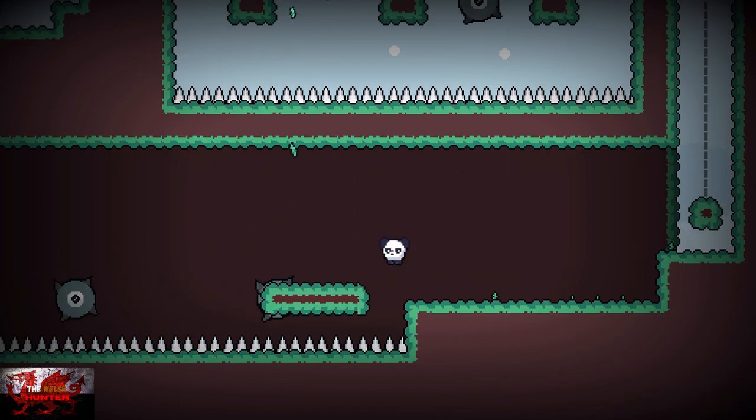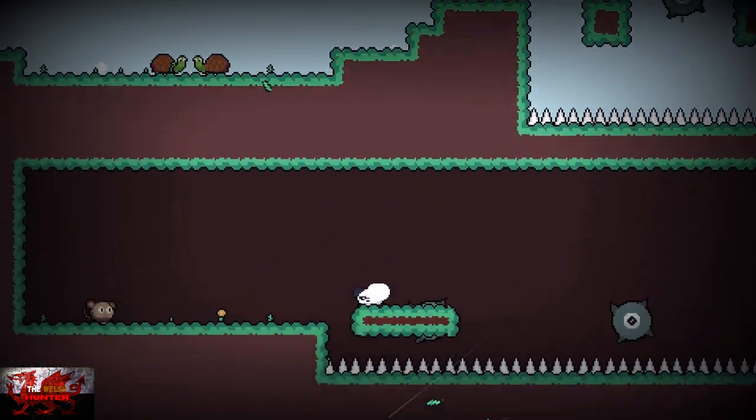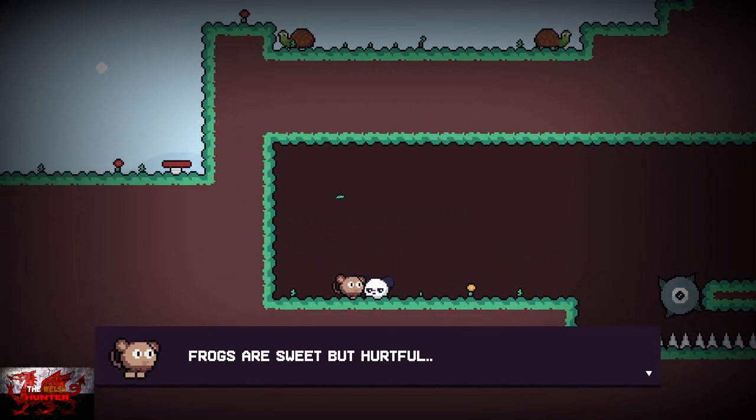Wait for the platform to come across and jump over the spikes. I did go a little bit early there but got away with it, and that is the third level complete.